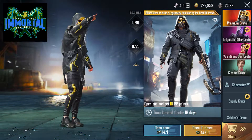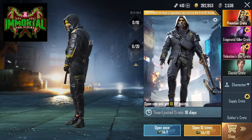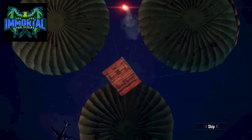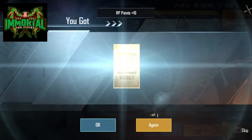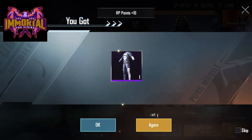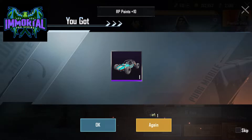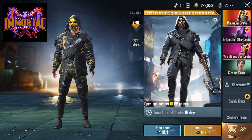Okay, let's start with the premium crate. I'm gonna open once four times and then do a ten-times-one. First one — I'm gonna skip this. There we go, first skin and just two coupons. Let's see what happens. That's two skins. Wow, that's a buggy skin! Okay, just in four of them I got so many cool things. Now I'm gonna do a ten-times-one.